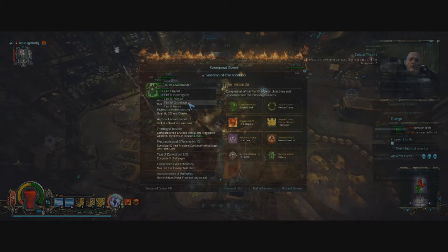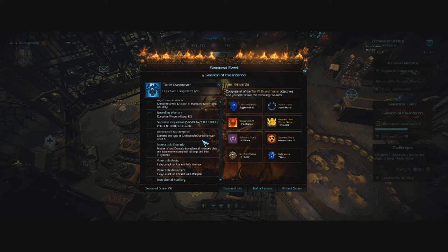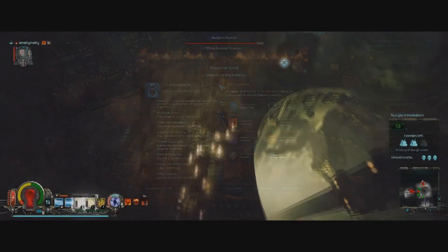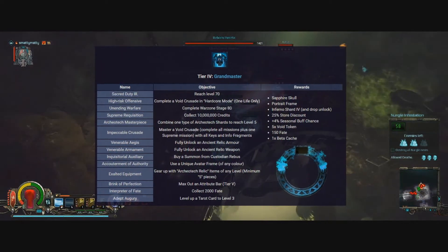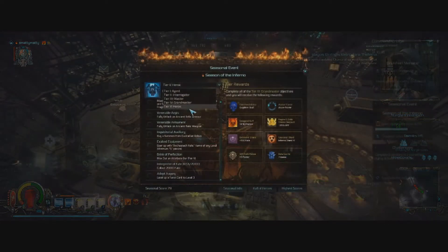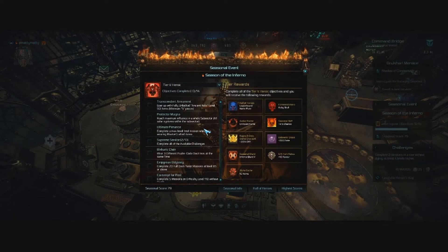The tier 4 Grandmaster challenges are where things start to get pretty tough, but still obtainable for the average player. You'll have to complete a void crusade in hardcore mode, collect 10 million credits, equip a minimum of 5 Archaeotech relics, and buy a summon from the Keeper of the Forge — once again time-gating you until the weekend. Tier 5, Heroic, is where things get very difficult.